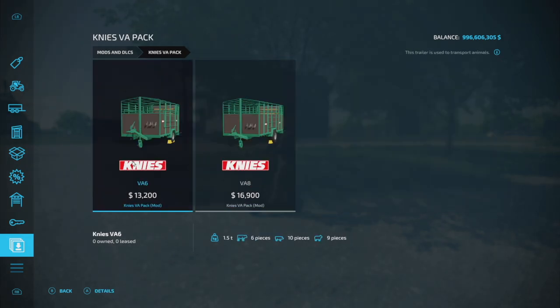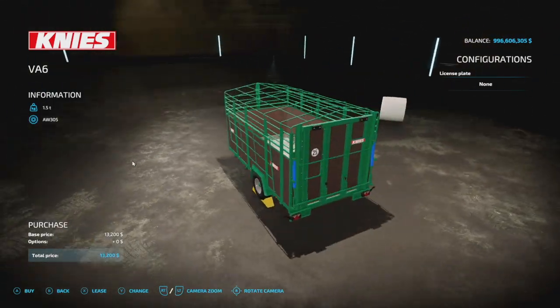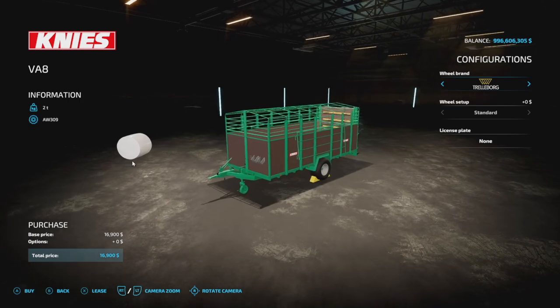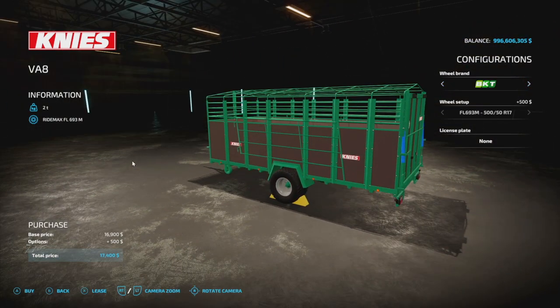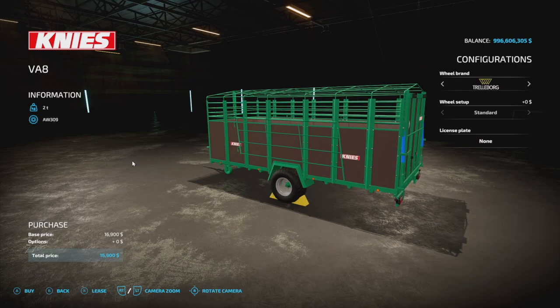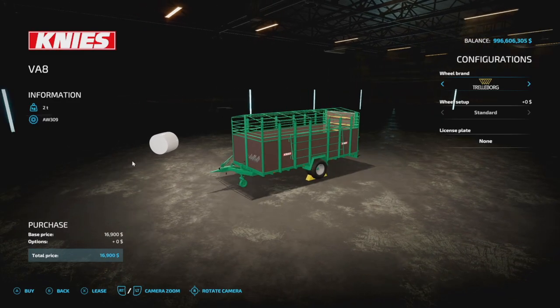Next we've got the Knees VA Pack from Vertex Design — this is a pack of animal trailers. The only customization on the first trailer is your license plate; you can change tires between Trelleborg and BKT, but no other changes. For the smaller VA6 you get six cows, ten pigs, and nine sheep; for the larger trailer you get eight cows, 12 pigs, and 12 sheep.